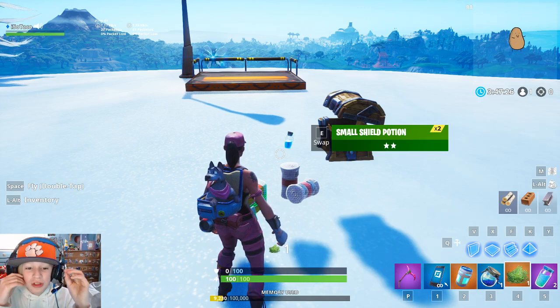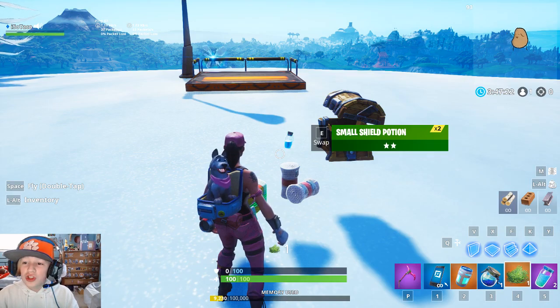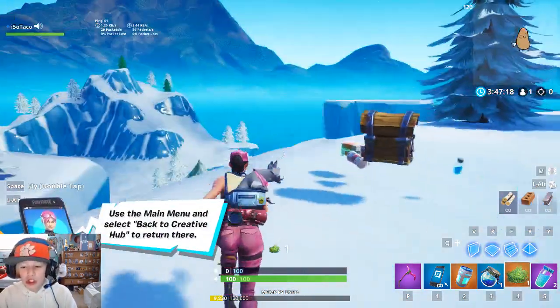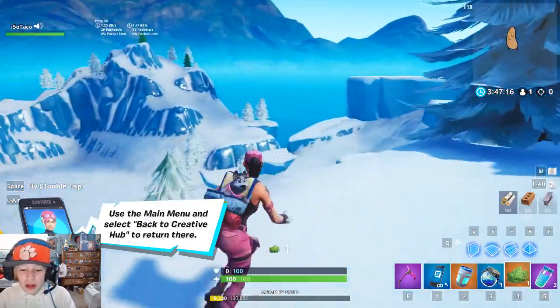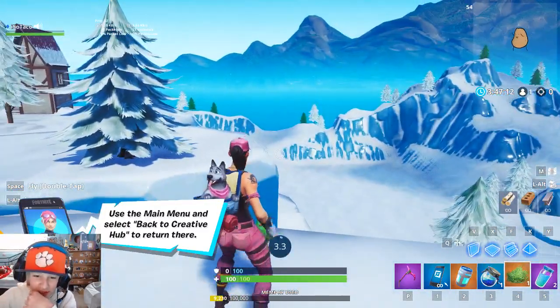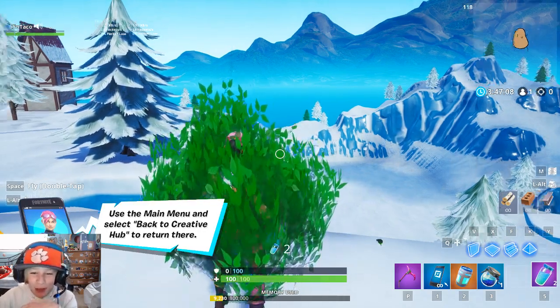Anyways, there are some new animations for the game, and they look super sick. We're just gonna start this off right here. Let's start it with the bush. There's a new animation for when you apply bushes. Just sit back, watch this — take it up, put it on your head, and boom, that's a bush.